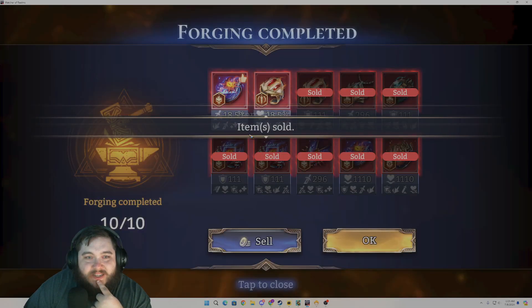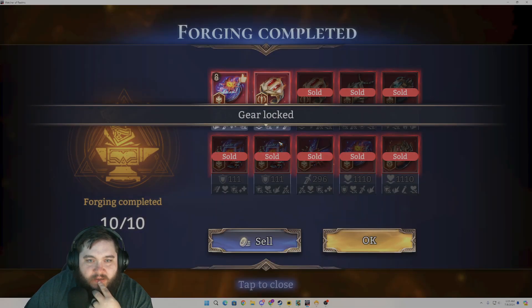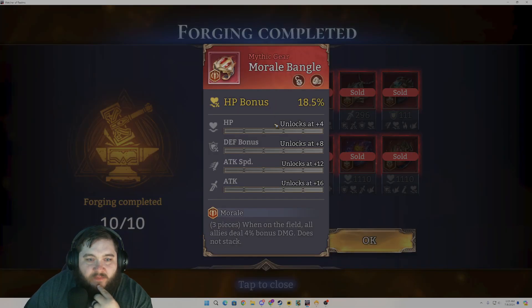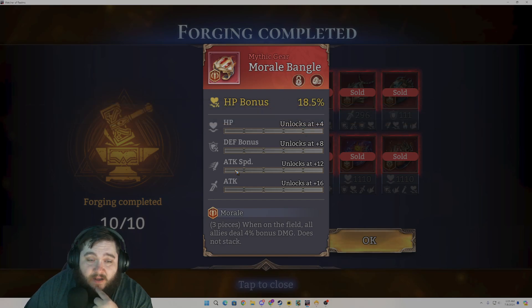Unfortunately, basically all of that gear was flat stats, but it is what it is. We have the Hell's Lament with attack bonus — it has crit rate and flat attack, so not the greatest piece, but it does have crit rate so we'll keep it around. Here we have Morale — I'm going to keep this because it's a percent-based stat and it has some relatively good tanky defensive stats, which could be beneficial.